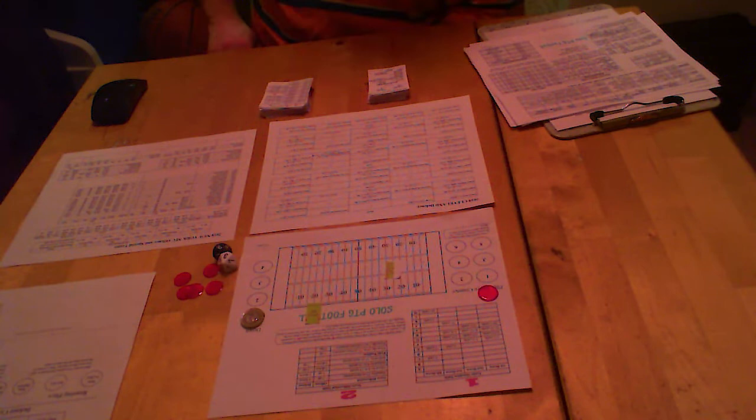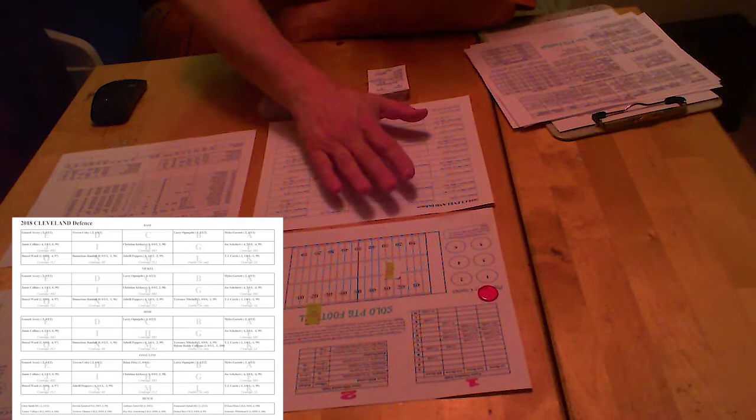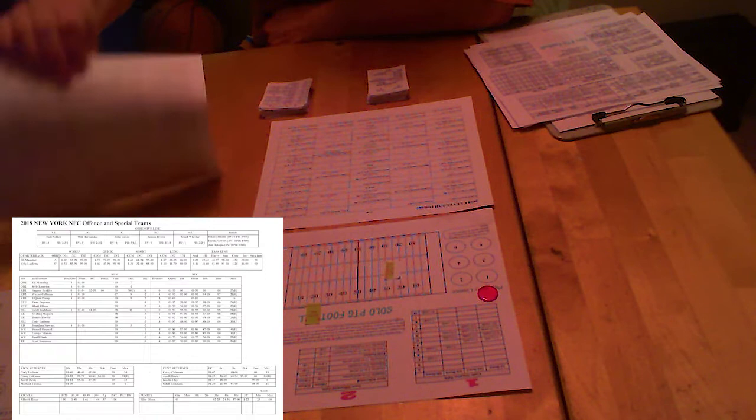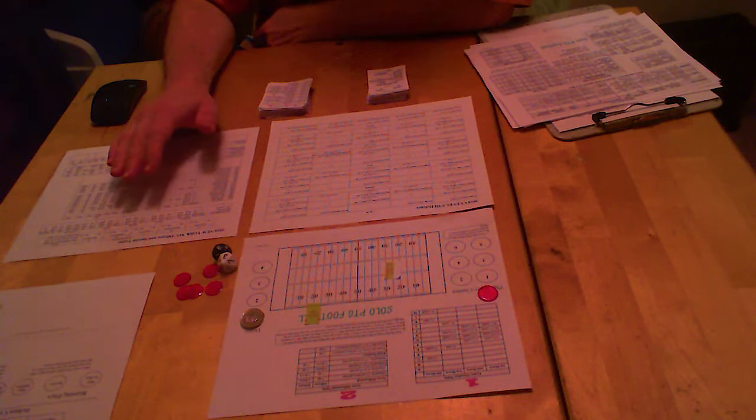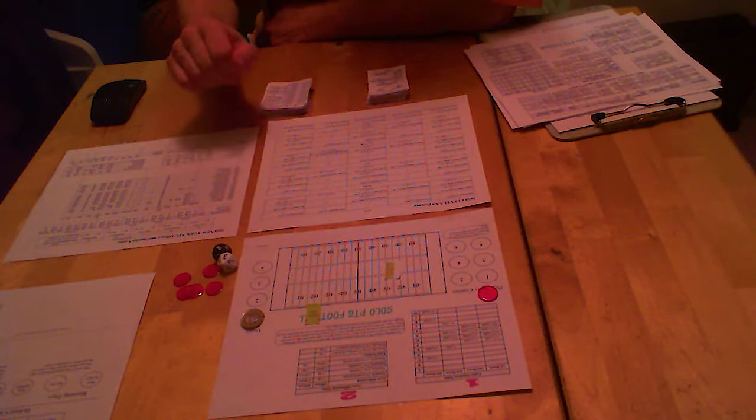The entire game fits on regular letter-sized paper, or for my friends in the UK, A4 paper will do. It fits on standard paper. What we're looking at here is Cleveland's defense, New York's offense and special teams. The way I've printed them is this is New York's defense — you can print teams two-sided to a team. And this is Cleveland's offense and special teams. We'll use these examples when I run plays.